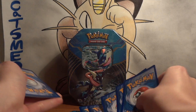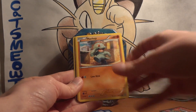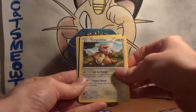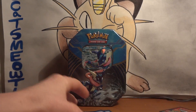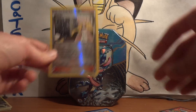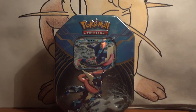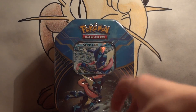Plasma Blast: Genesect, Roselia, Shelmet, Golett, Machop, Kangaskhan, Octillery. Another candy — ooh, he's candy! Electric. My reverse is Caitlin, and my rare is Volcarona. Bleh, non-holo rares.